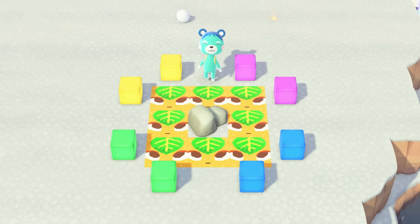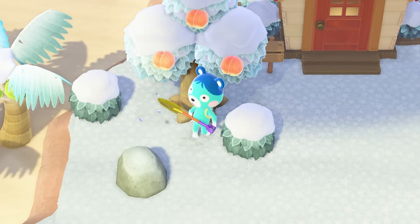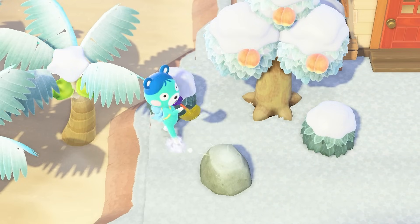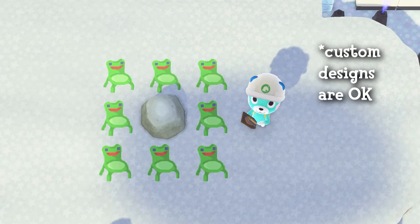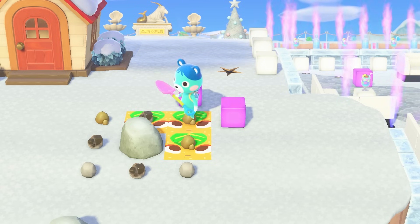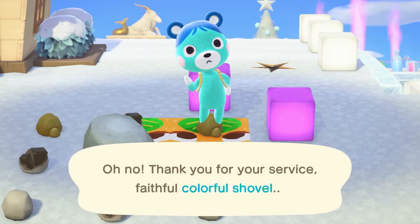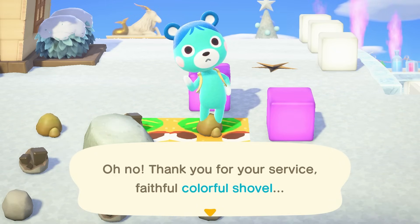Make sure you don't have any items in the froggy chair area, including placed and dropped items. Even if you placed your rock blockades, any items in the froggy chair area will prevent a crafting material from spawning when you hit your rock. Also, when you're hitting your rocks, make sure your shovel has enough uses so it doesn't break in the middle of your hitting session. If your shovel breaks mid-hitting, you are going to lose the timing and won't be able to get all eight crafting materials from your rock.